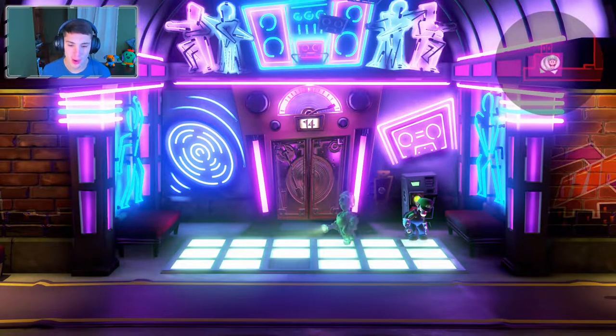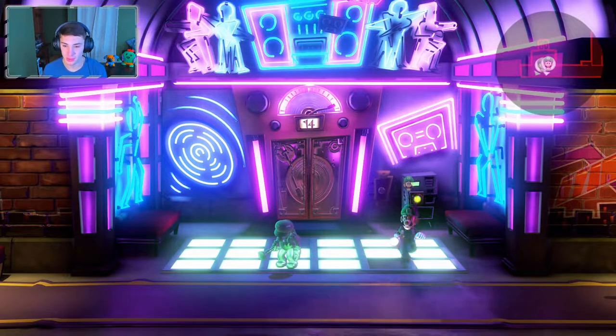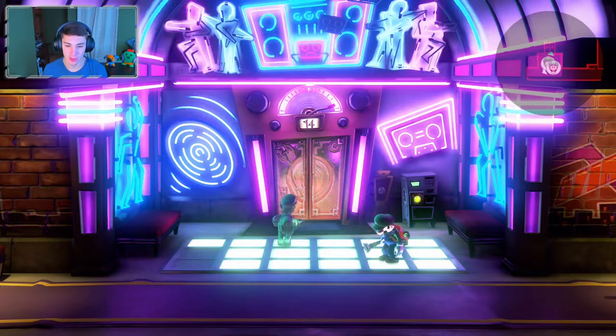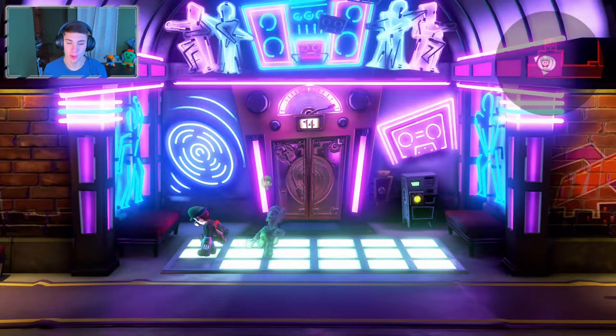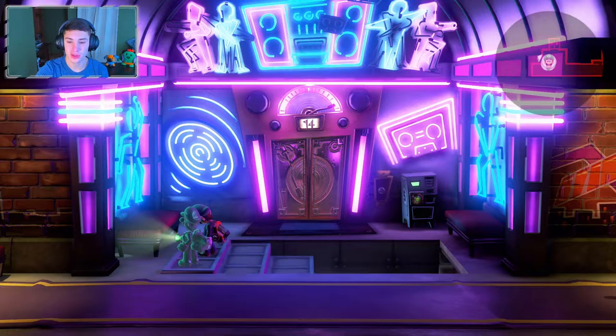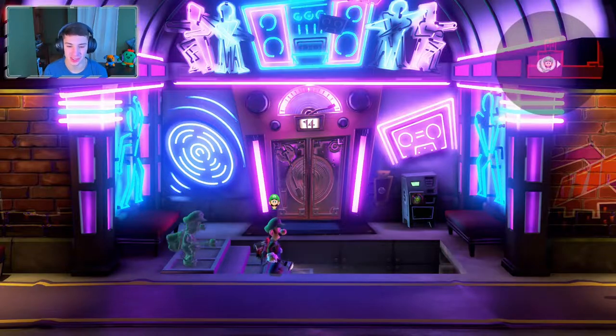If you go on the other side that one will go off, so you bring out Gooigi and have him chill on one side, then switch and do the other side. It just switches up every time you light it up, so you keep switching and lighting up these floors. Once you get all that done it's gonna light up, do some cool little jam, and we actually unlock a secret little floor. We get a secret little entrance - let's go!